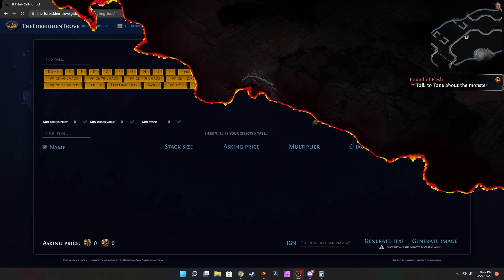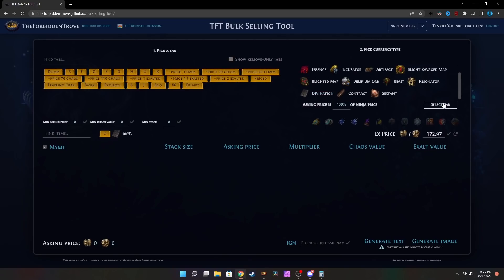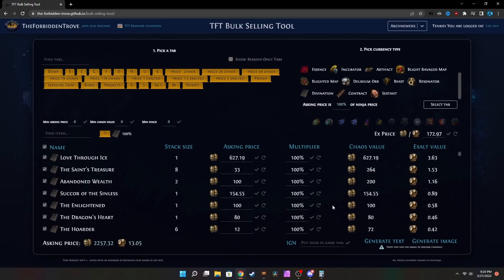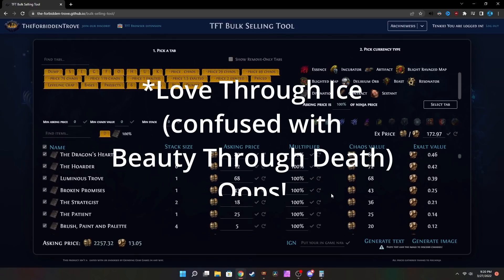You can do this for yourself by going to the website, just authorizing it so that it can see your stash tabs. From there, you select a tab and you select what sorts of items you want to pull from it — in this case, div cards, because that's the only thing in the div card tab. And it looks like I have about 13 exalted worth of random things, most of which is a Beauty Through Ice, which I didn't even know I had.